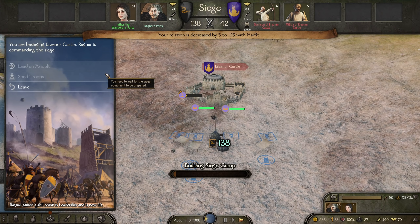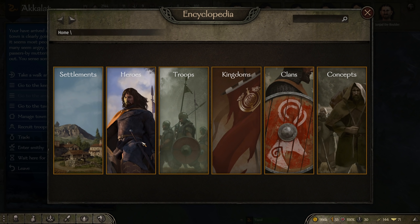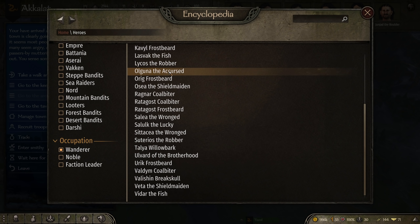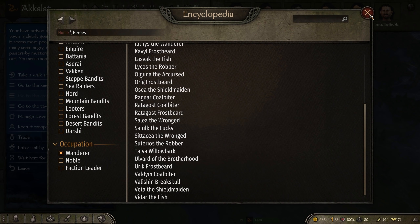If you want to see your companion's info, either right click on the character icon when you've found them, or press N to open the encyclopedia. Go to Heroes, then Occupation, then Wanderer. All the companions in your game will be listed. You can see their name, age, relation, occupation, and perhaps most importantly, their culture.